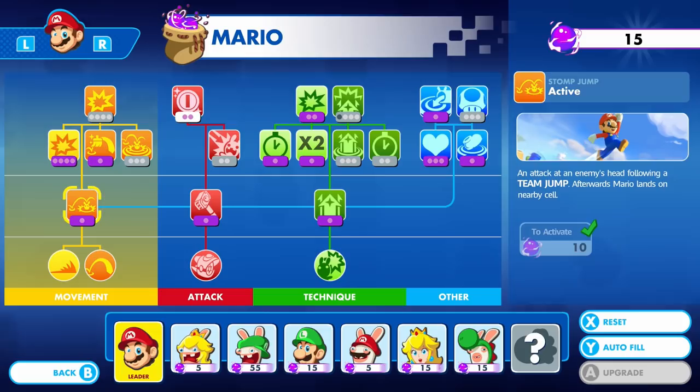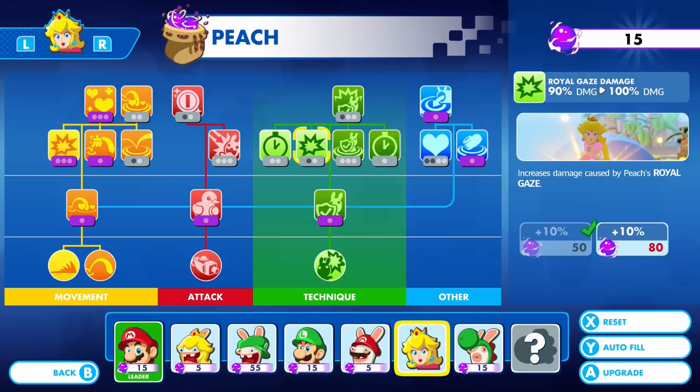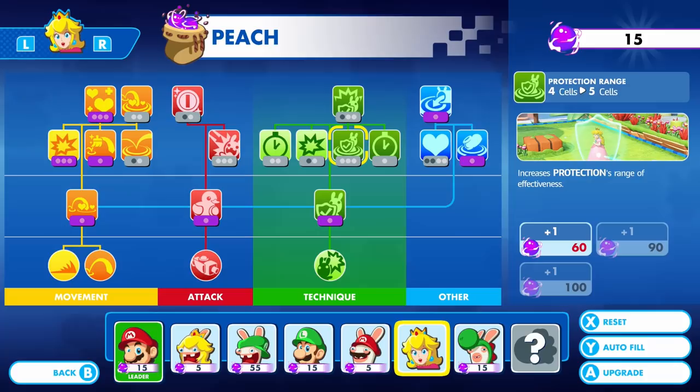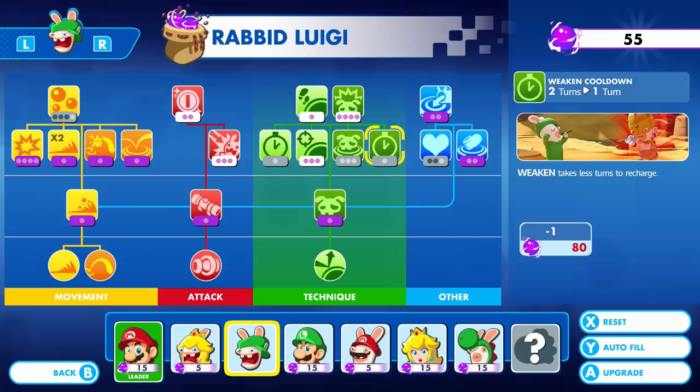For Mario, I already have his Hero Sight pretty much dealt with. For Peach, her Royal Gaze damage could go higher and the cooldown could change, but I mostly use her for other purposes, so this is all looking good to me. Super Barrier — I don't really mess much with that. I don't really have enough to upgrade him anyway.